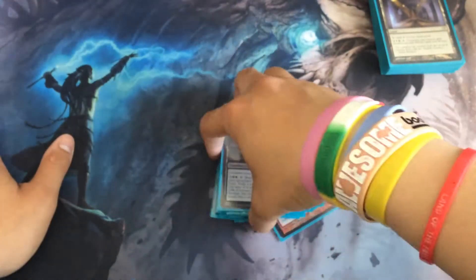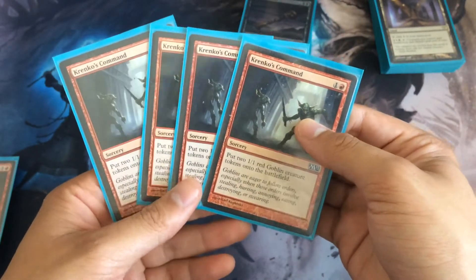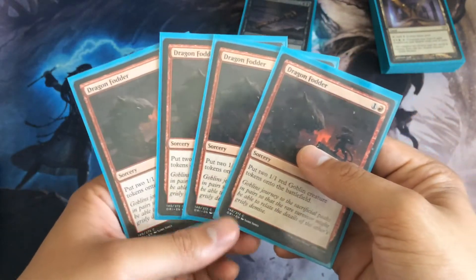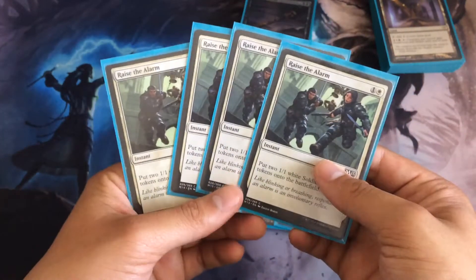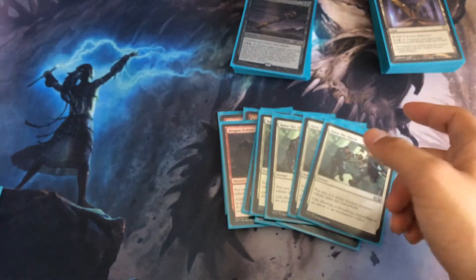Alright, on to our token producers. We have Krenko's Command — just two mana to put two 1/1 red Goblin creature tokens on the battlefield. Then we have Raise the Alarm, which is instant speed: put two 1/1 white Soldier creature tokens onto the battlefield. Instant speed means you can do it on your opponent's turn, which is really nice.